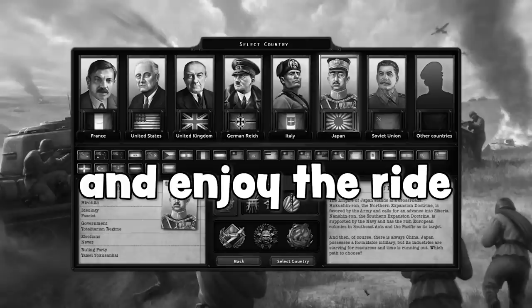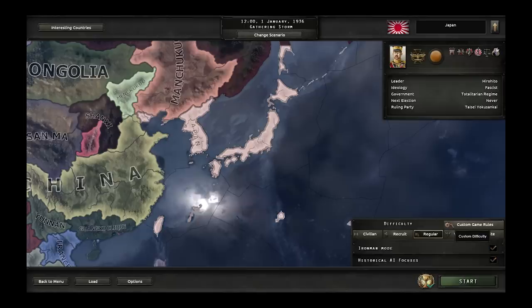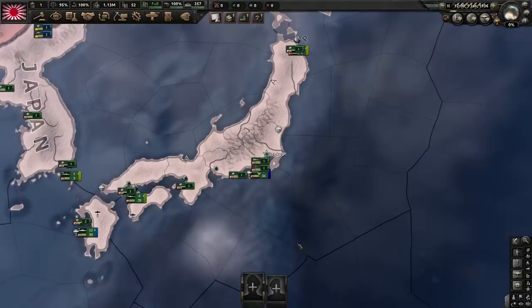So you want to learn how to play Japan in Hearts of Iron 4? Sit back, relax, enjoy the ride. We'll be starting in 1936 with historical AI and Iron Man mode on and we're playing a mostly historical game. There are some meme strats, but we'll talk about those later.